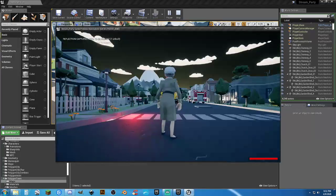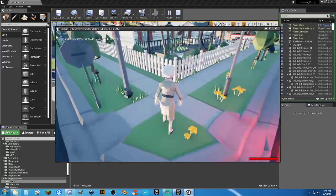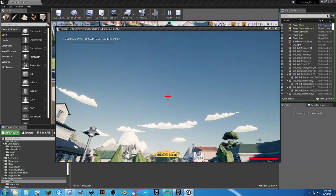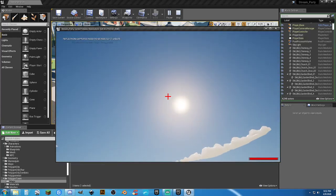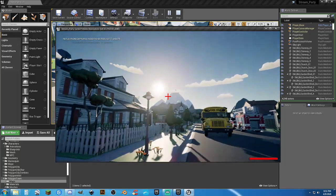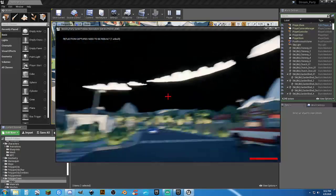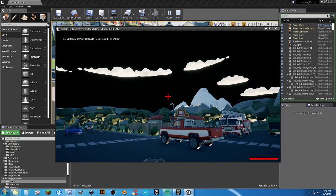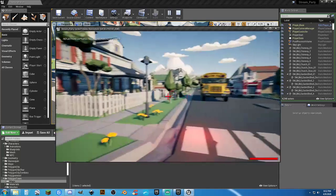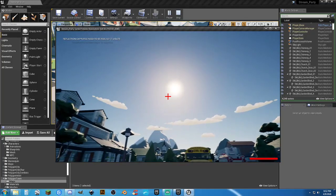I've got the sun going really quickly just to get an idea of how to trigger the lights. That light is on permanently, but there's another one I want to work only when it's nighttime. This is a test version of the original map. When it's nighttime I want all the streetlights to be on, and as soon as the sun starts coming up I want them to go off. I don't want to run a delay — I want an actual trigger to know whenever the sun is at a certain level.